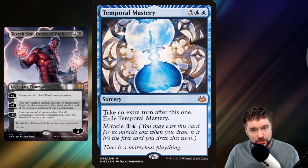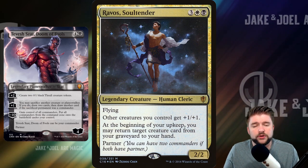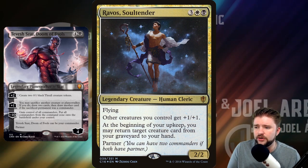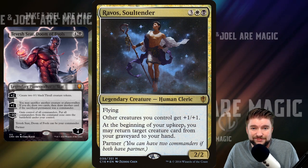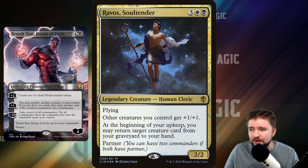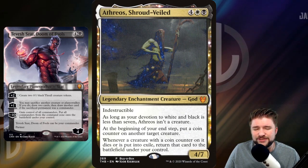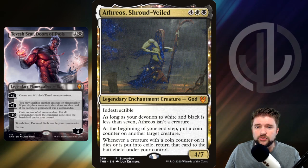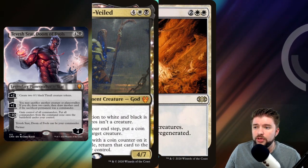Let's look at the fun way — an Orzhov Kill Everything build. For partner on this build, we're going to go with Ravos because we're running a lot of wraths and we need the ability to get our stuff back. At the beginning of your upkeep, you get to return target creature from your graveyard to your hand, plus you get an anthem across all your creatures — at the very least, this is making your thralls 1/2s, which is nothing to shake a stick at. Ravos gives us access to white so we can run a lot of removal and keep everybody off the board, letting us get towards our ultimate, draw extra cards, take control of stuff, and sacrifice things. Atherios plays really well with it too, because we'll be able to put coin counters on target creatures, and if that creature dies or is put into exile, we get to return that card to the battlefield under our control.